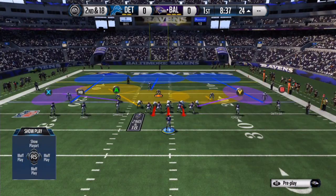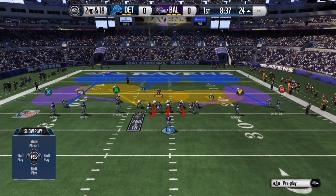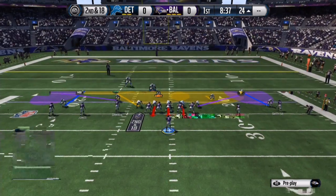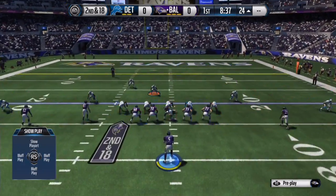It's just a good defense for coverage. You can press if you want, but I wouldn't press in this situation because you've got Torrey Smith, Jacoby Jones, and Steve Smith Sr. So yeah, this is the base defense you want to come out in.